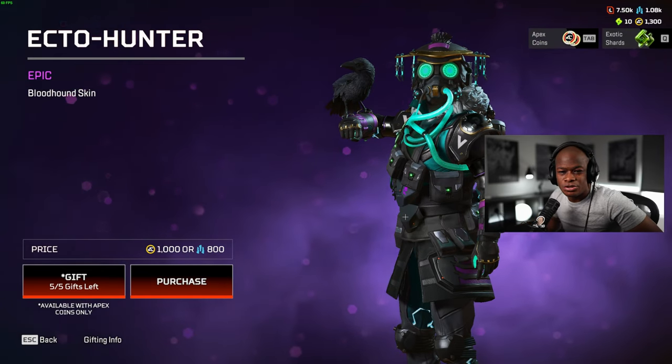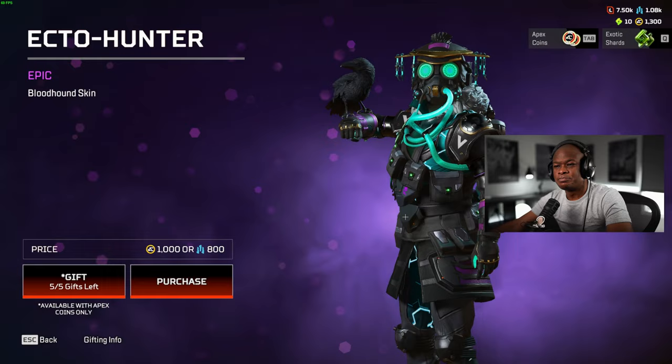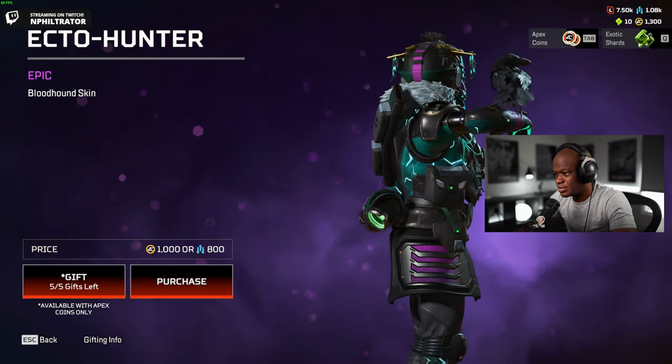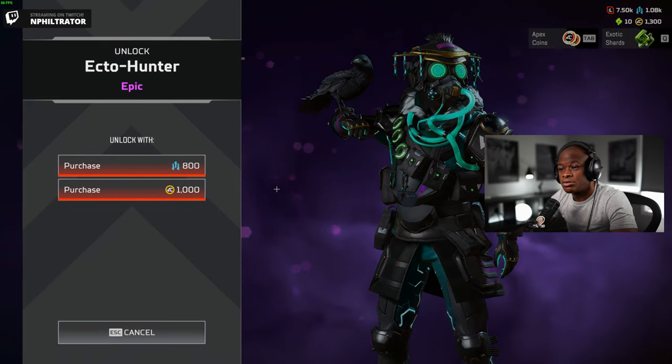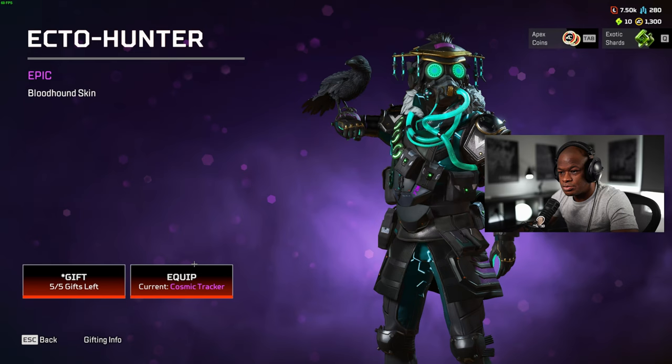Hey guys, what's up? Welcome back to another video. What we're going to be doing today is unlocking the Bloodhound Ecto Hunter skin. Just came out today, so I'm excited — it's the new event. What we're going to do is unlock it with the crafting materials, so it's only 800. That's pretty sweet.